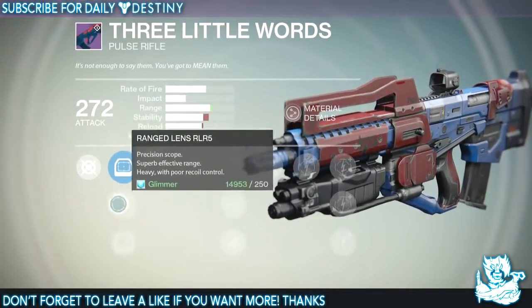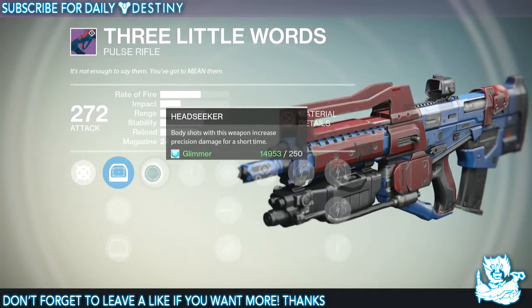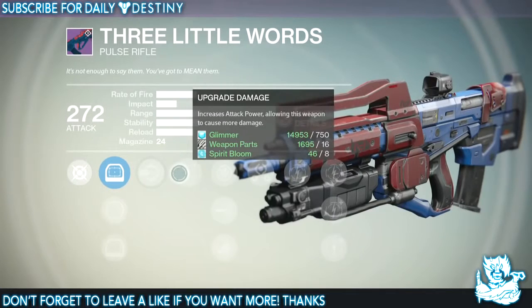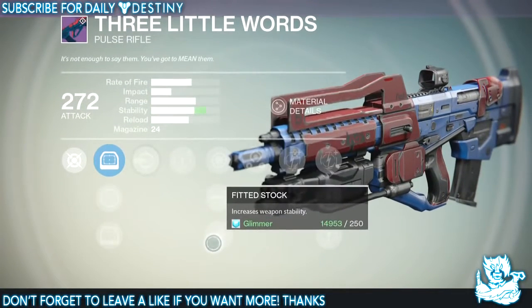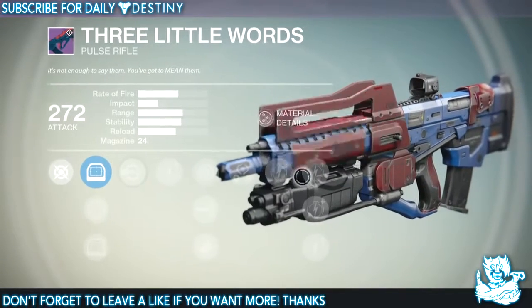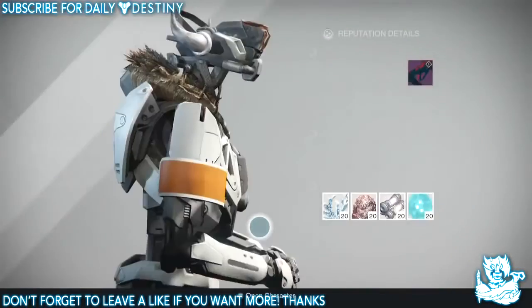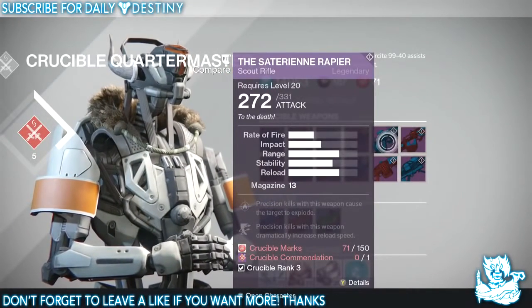Then we've got 'Three Little Words,' another pulse rifle with basically the same setup. It has Head Seeker — body shots with this weapon increase precision damage for a short time — five damage upgrades, Snapshot, High Caliber Rounds, Field Scout, and Third Eye with radar staying active while aiming. I'm noticing a lot of these legendary weapons have much better mods than before.